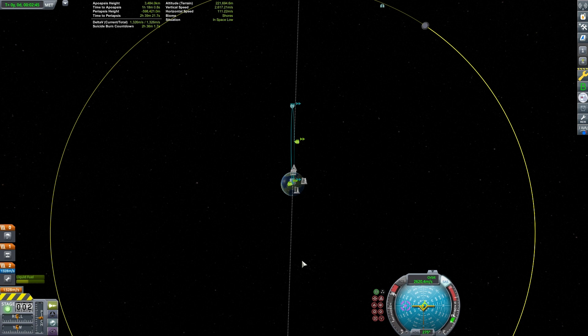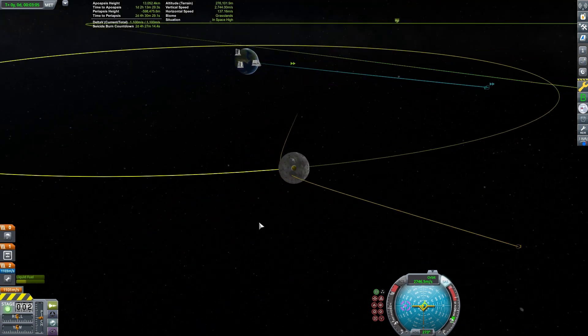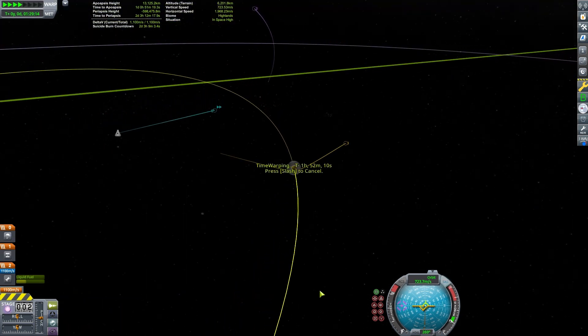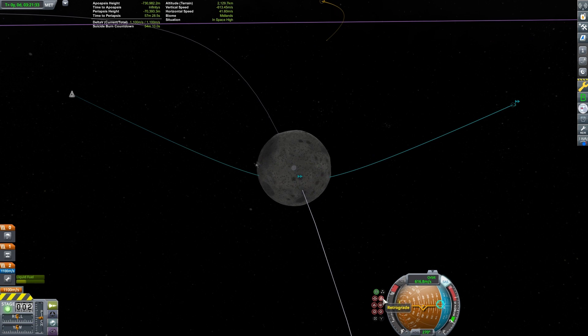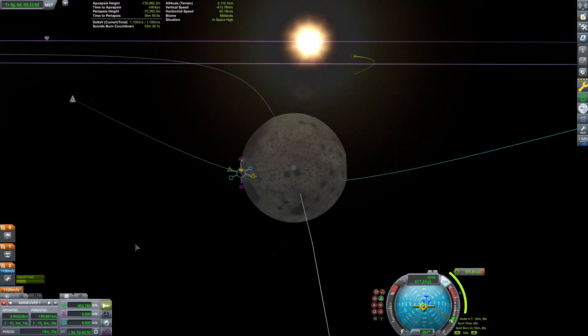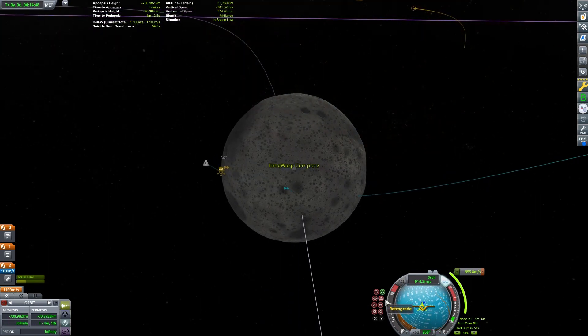Landing is going to be the same as our launch — we are not going to circularize around the Mun, but instead go directly for a landing. One downside to this method is that we are limited to landing on the near side of the Mun. Due to our good timing, this does mean we will be landing in an adequate location, just not a sunny one.